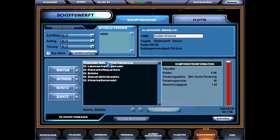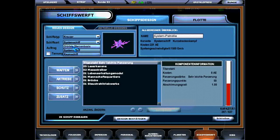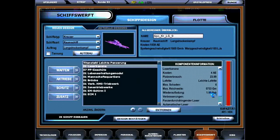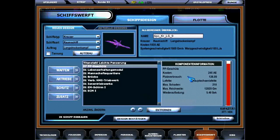Starting, finally, with designing new ships, now that a few new technologies should have arrived. Ship design in Master of Orion 3 is actually quite simple. First you take a ship type — in the beginning you can only build up to a light cruiser, but I already researched the next part, the normal cruiser. Then you choose what kind of ship.